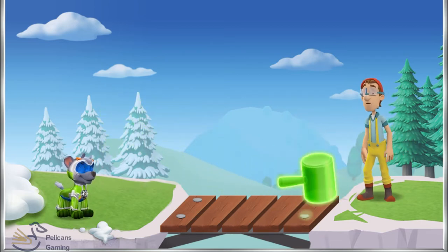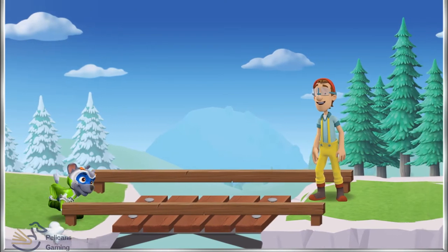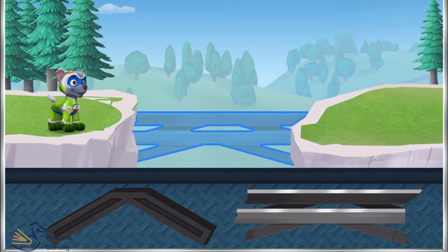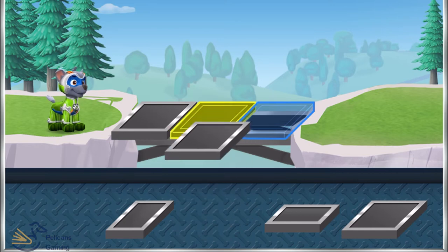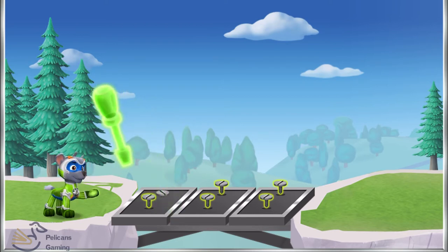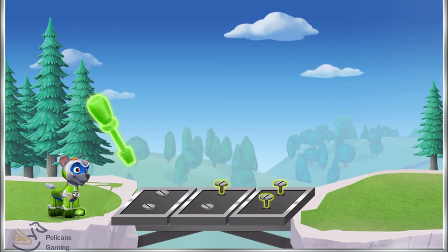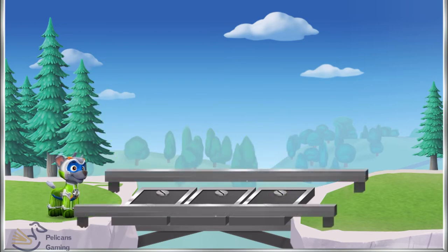Bridges can hold cars, people, and sometimes trains! Finish building the bridge by placing more pieces — some will fit and some will not. Help me choose the pieces we need! Paw Patrol is on a roll! Bridges help us cross an open space. Now we can use Rocky's tool to attach everything together. Drag the screwdriver to the screws to tighten them! Pup-tastic!